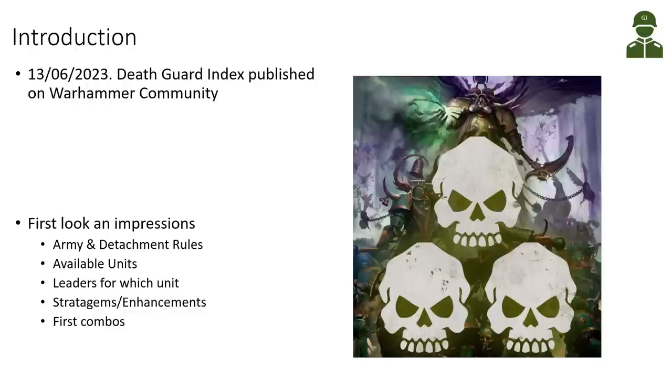Today, the 13th of June, as expected we have the Death Guard index published on Warhammer Community. I'm taking a first look at the data sheets, starting with the army and detachment rules, then giving you a visual overview of available units, which units leaders can join, and taking a look at the stratagems and enhancements with maybe some first ideas for combos.